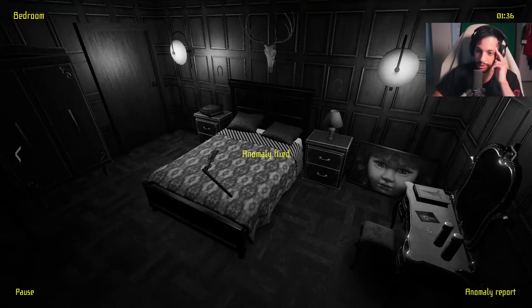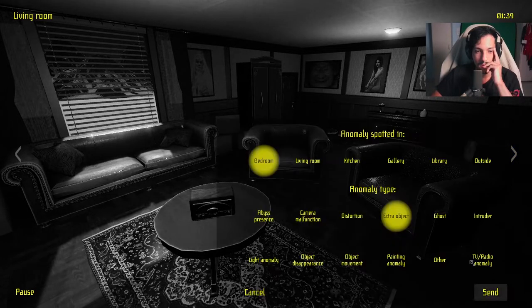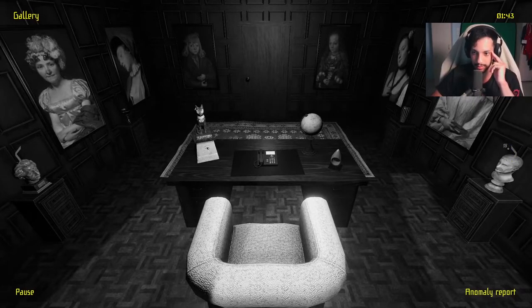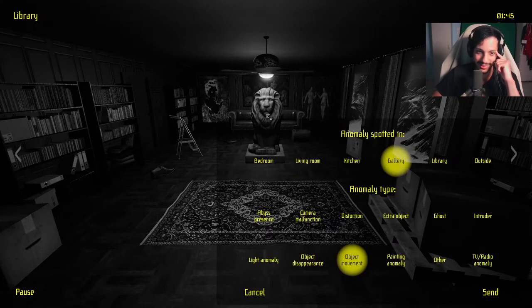I was correct — there was a single picture. There's so many things to keep track of — it's exciting. Check their eyes; usually when there is an anomaly you can kind of tell in their eyes. That's probably the scariest anomaly I've seen in this game — that's proper nightmare fuel. Painting anomaly.